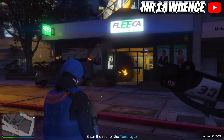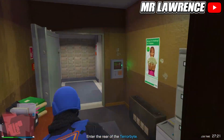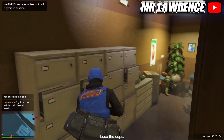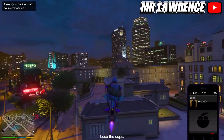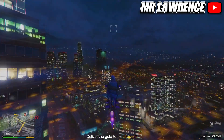Make your way over to the bank, shoot everyone, and also shoot some rockets inside the bank before you go in because there's a juggernaut inside. Now grab the duffel bag and lose the cops. You can also call Lester to remove your wanted level.